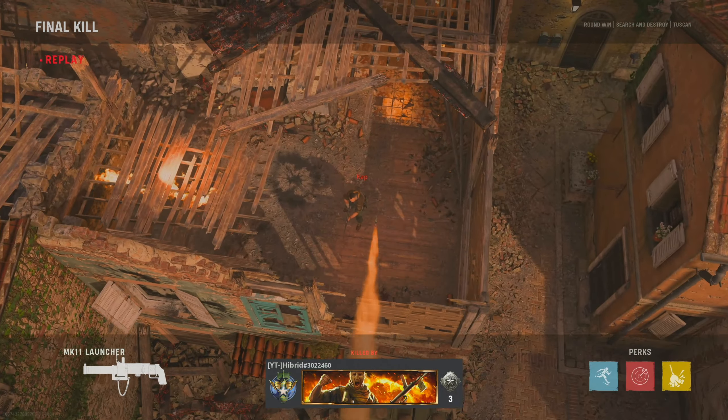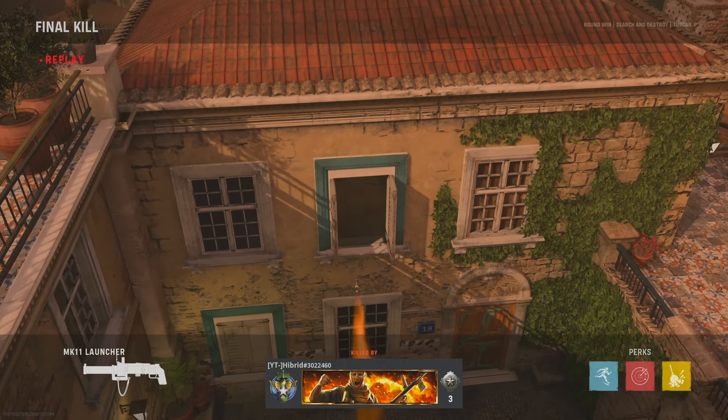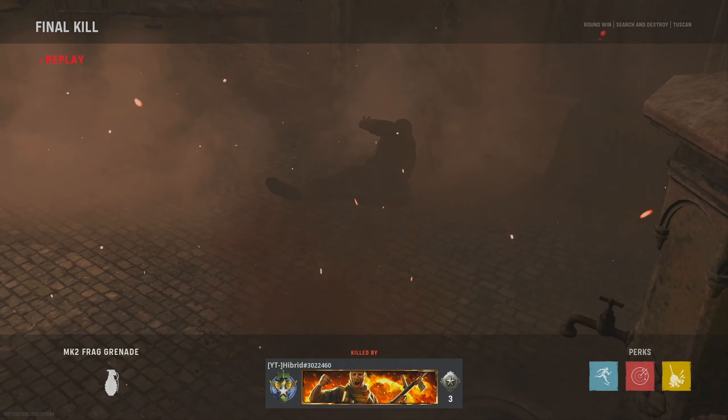Hey guys, in this video I'm going to be showing you all the nade spots and also MK11 launcher spots on the map Tusken within Call of Duty Vanguard. These spots are designed for search and destroy, domination, and other popular game modes as they're designed to hit key areas of the map, so let's get straight into it.